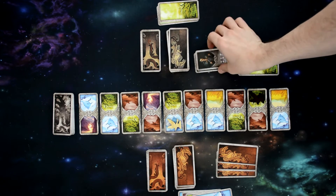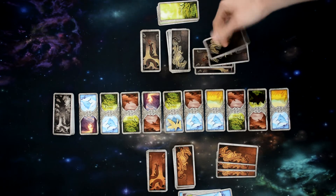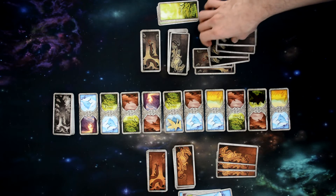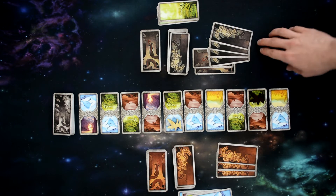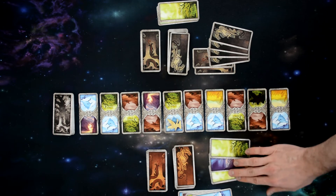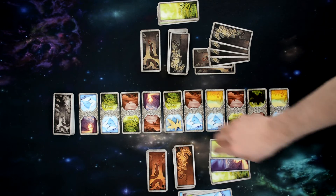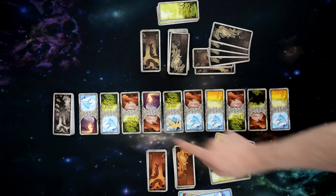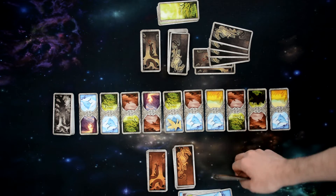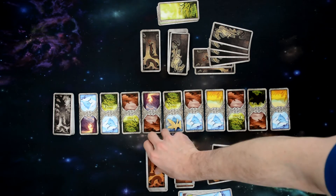For board setup, first grab the land deck and shuffle it. Then make a line of lands that is 16 tiles long — for this example game I'm just going to do 10 so you can see. Each tile is placed out in a row. If a tile has the same land picture as the one before it, first try rotating that land. If it still matches — for example, two mountains — discard it to the bottom of the land deck and draw a new card.